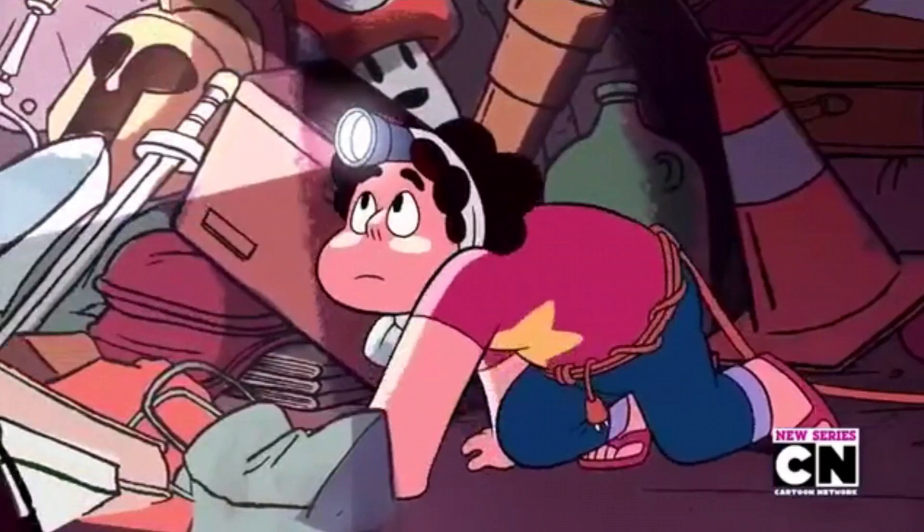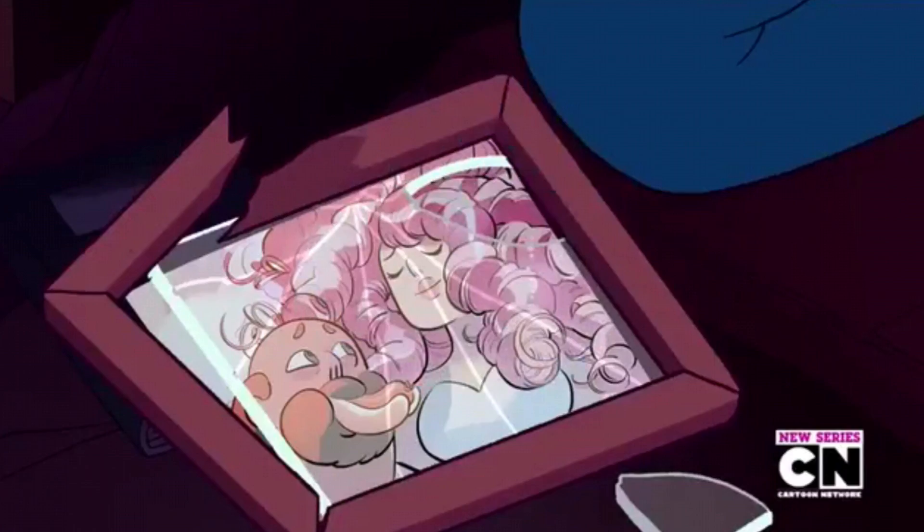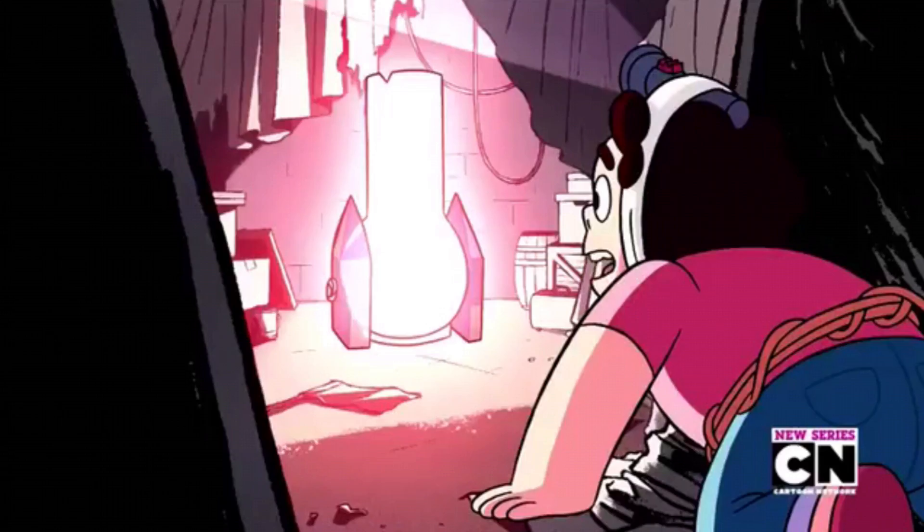Steven goes into the storage unit — there's a great line: 'it's like a dad museum.' They find all sorts of stuff: a helmet, a sword, a Mario mushroom, a traffic cone. Steven cracks a picture of his mother and we learn everything we need to know about Rose early on — she came to Greg's concert, they fell in love, and she sacrificed her physical form for Steven. It's done really well.